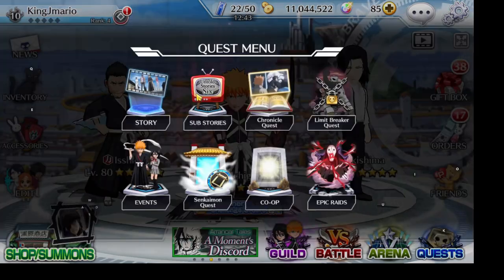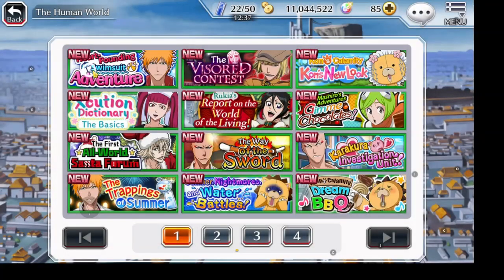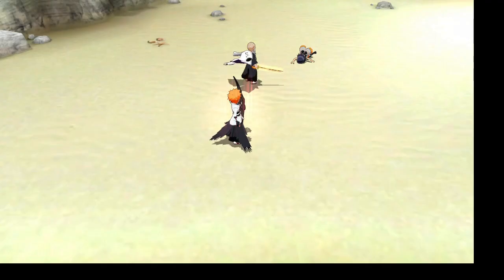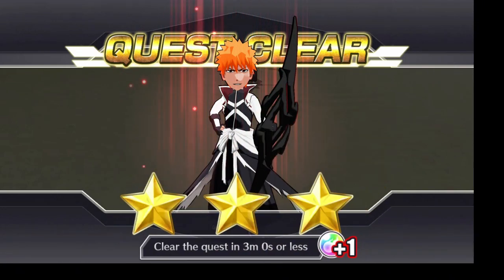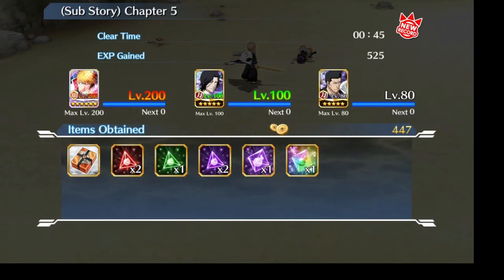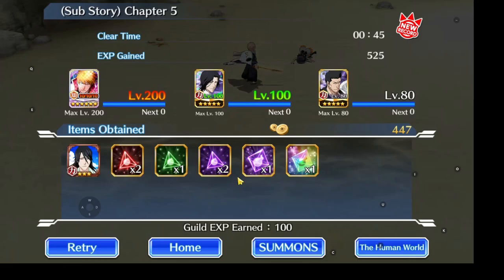Next we're gonna be showing subquests, so I'll meet you in there when we finish one of our subquests. This is the quest clear screen for subquests — we got one orb there, one orb there, that's four orbs, five orbs if it's mission complete. We also get soul tickets and characters from this, so it's really something you want to do. It helps you get more energy so you can play the game more. You want to be doing energy subquests here and there so you can get more orbs.